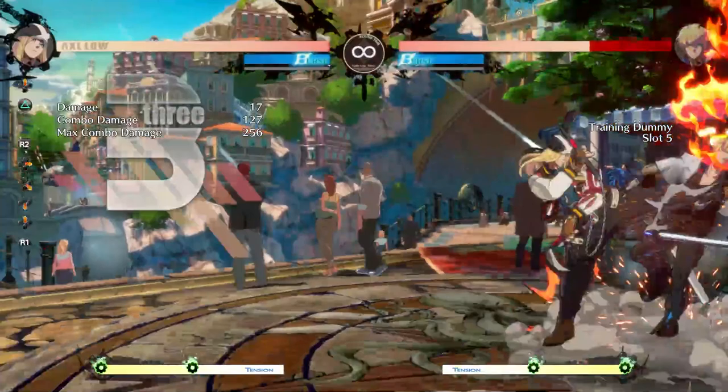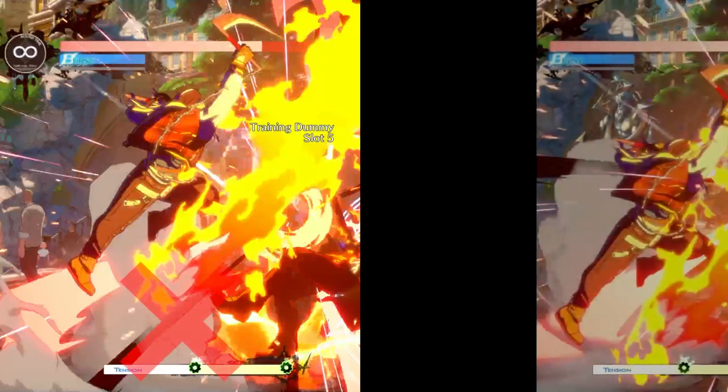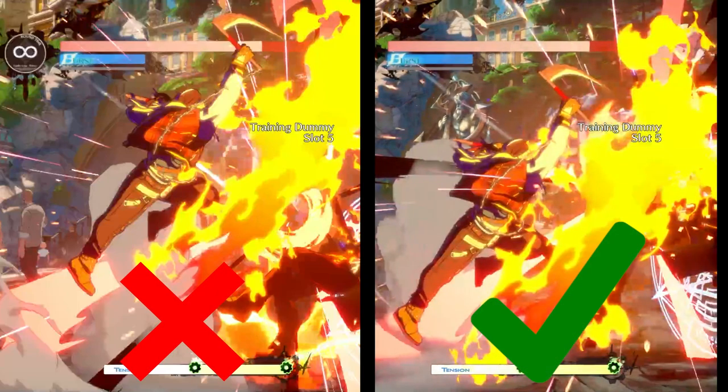You might be wondering why the combo isn't connecting. If you take a closer look, you can see that Axel is doing the bomber a little too high off the ground.